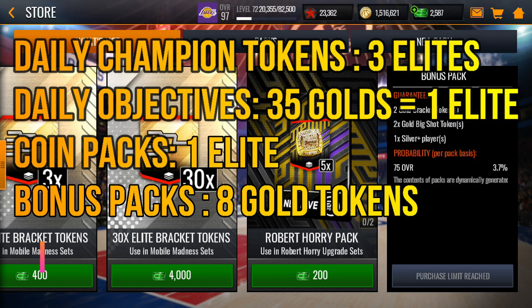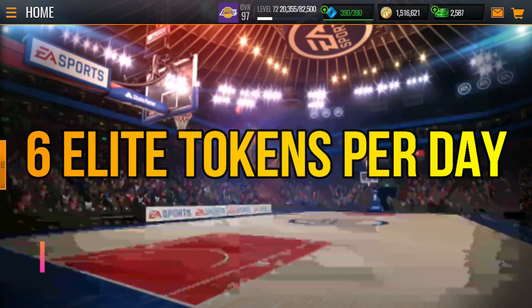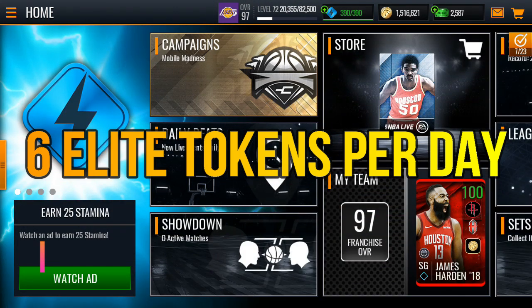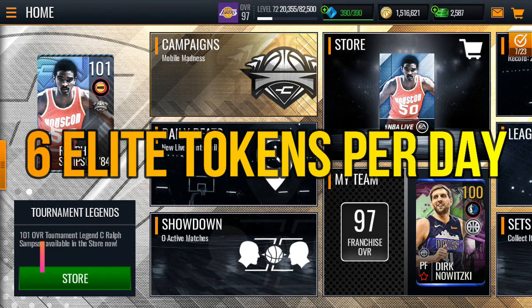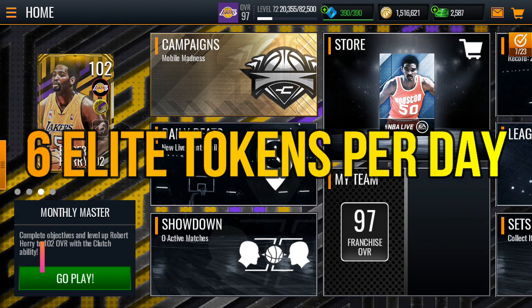Don't forget the bonus packs — they also have a two-times gold big shot token. If you open them at least four times a day, you get eight big shot tokens. Adding those eight to the 35 big shot tokens from objectives gives you enough for one more champion token there. So in total you get six champion tokens per day.